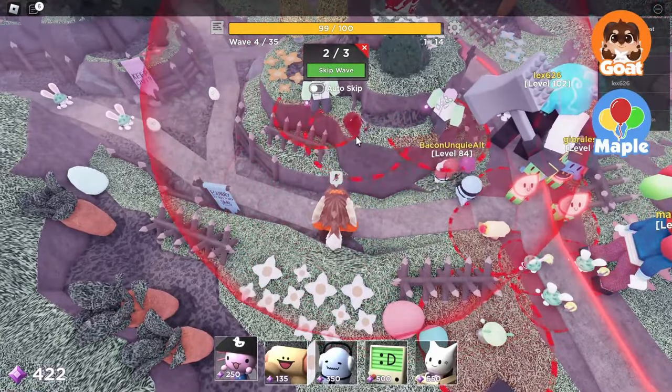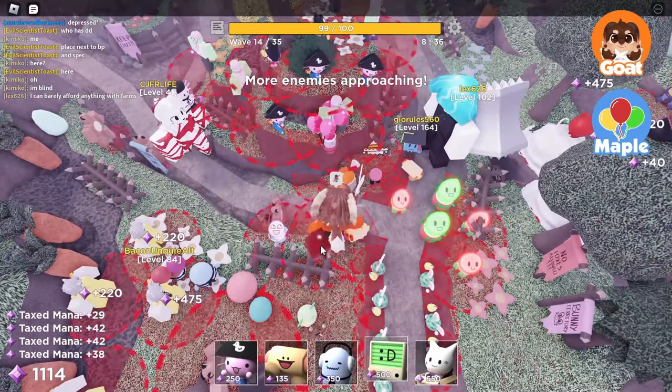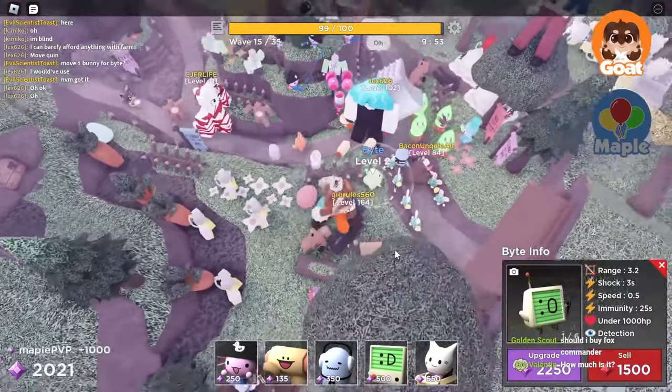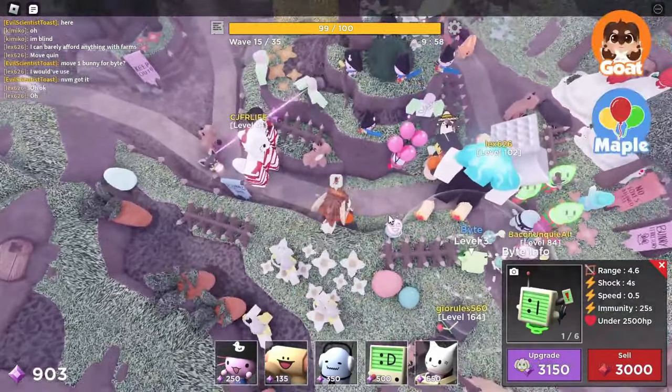We should be okay, I think. You want to place a bite down? Same spot as before, and then I'll fund you. How much to upgrade? I upgraded it once, and now again. Level three bite — let's go!